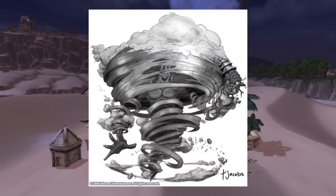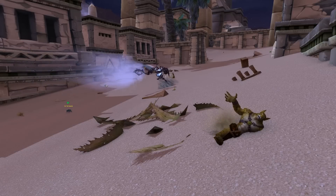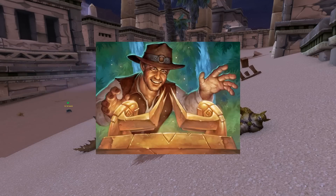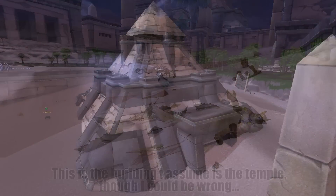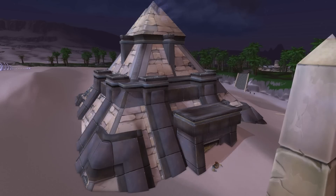The Windlord summoned a potent hurricane that smothered Orsis in sand. Tol'vir were crushed and suffocated. Al'Akir sent his minions to patrol the ruined settlement, killing any that had managed to survive his wrath. The attack on Orsis occurred before any adventurers came to investigate Uldum, so the temple itself was unable to be explored, its entrance buried deep within the sand.